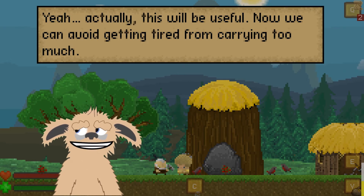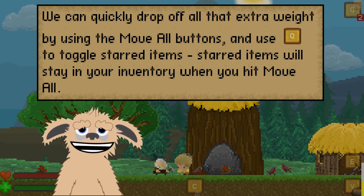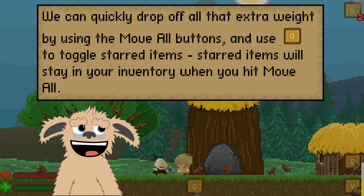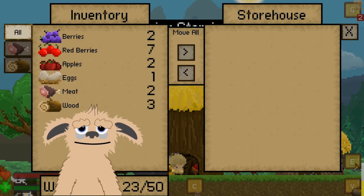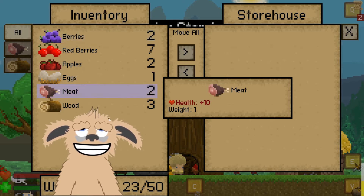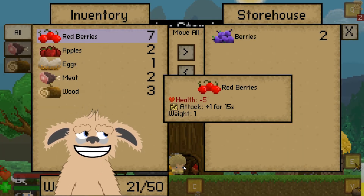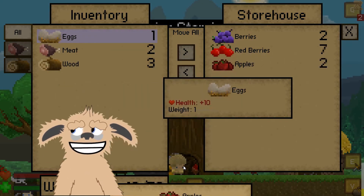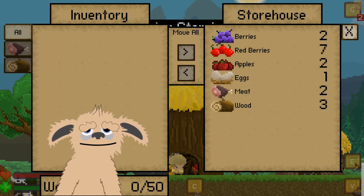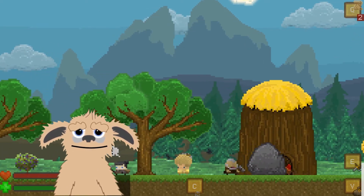That thing is massive and we have infinite space to store our stuff! This will be useful — we can avoid getting tired from carrying too much. We can quickly drop off extra weight using the Move All button. Use Q to toggle starred items — starred items stay in your inventory when you hit Move All. Let's move everything over. Hit X to exit — great controls here, we don't have to constantly use the mouse.